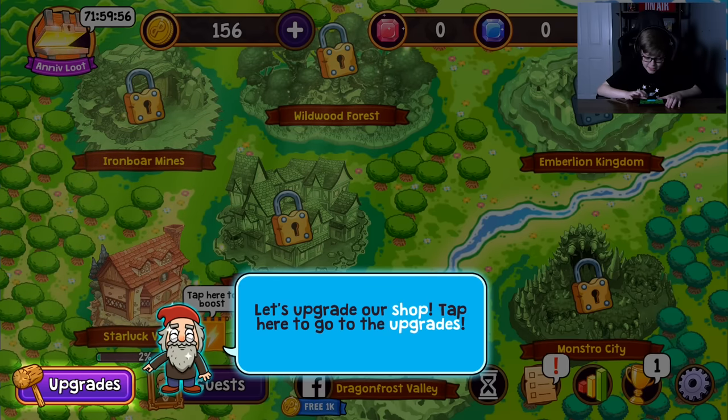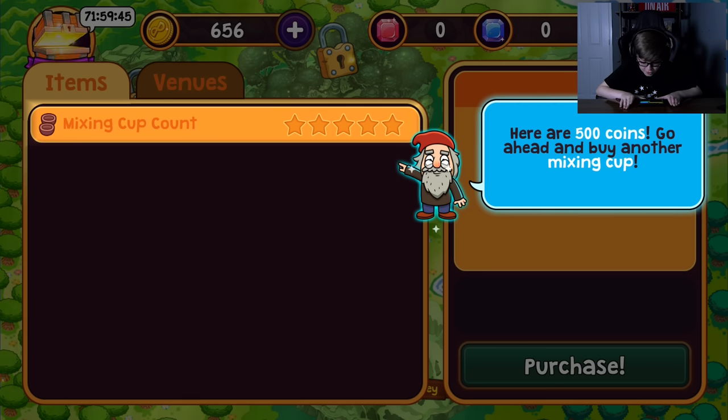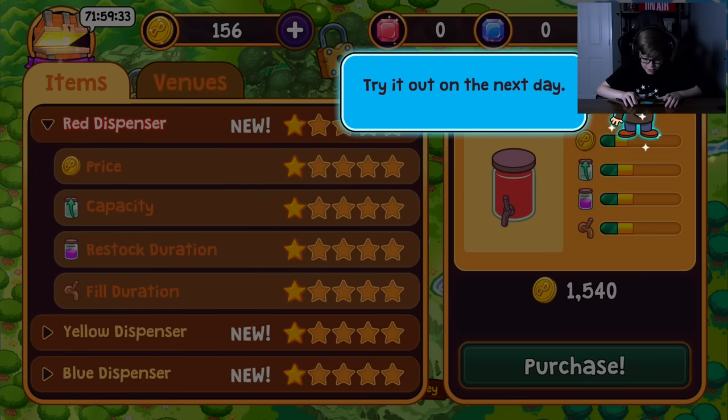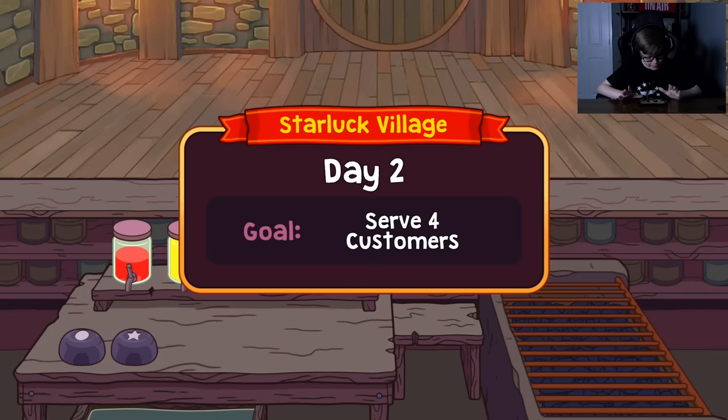Let's upgrade our shop — tap here to go to the upgrades. Here we can buy upgrades for our shop to increase our daily earnings. Here are 500 coins. Go ahead and buy another mixing cup. Tap here to purchase the upgrade. Awesome — try it out on the next day. So we have two cups now.